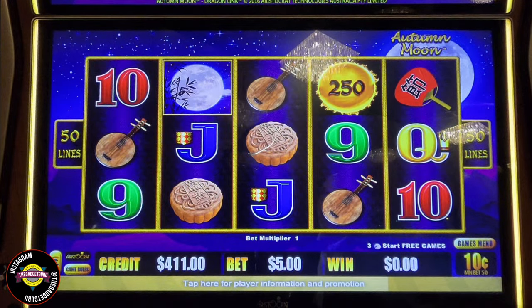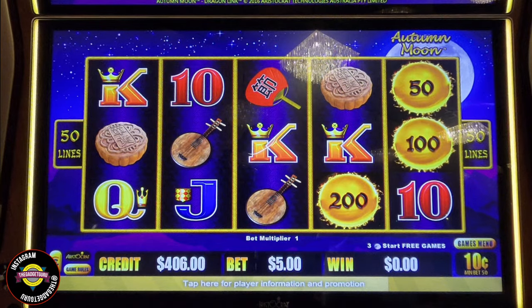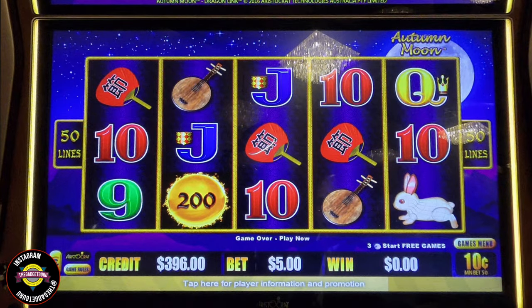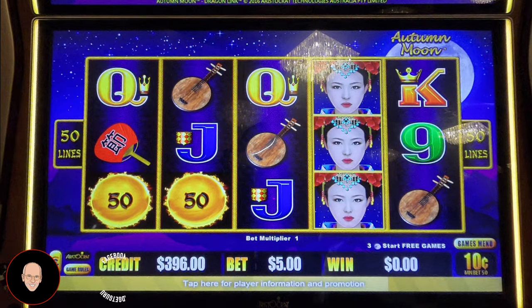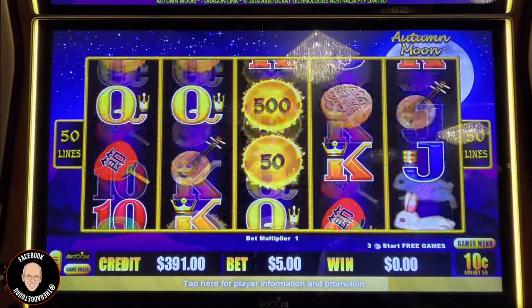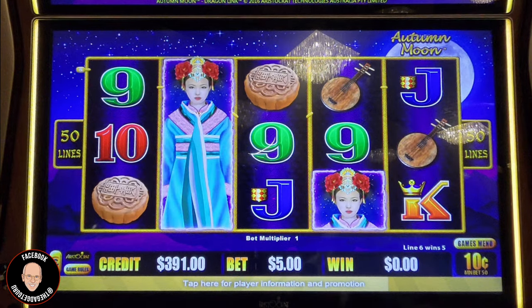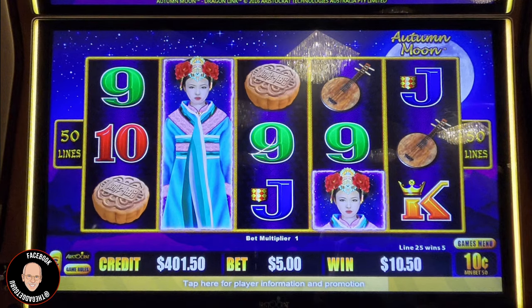I've been pretty lucky on majors lately. I had my first big major on an Autumn Moon right near here in the high limit room. Then I had two back-to-back majors on Buffalo machines on the main floor when I was here just 10 days ago. I was wondering if it was a mistake to turn the volume down, but I think that's okay.